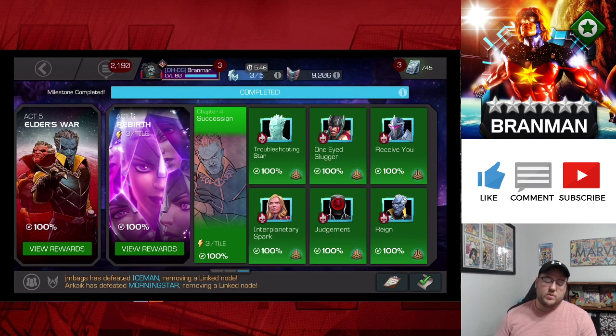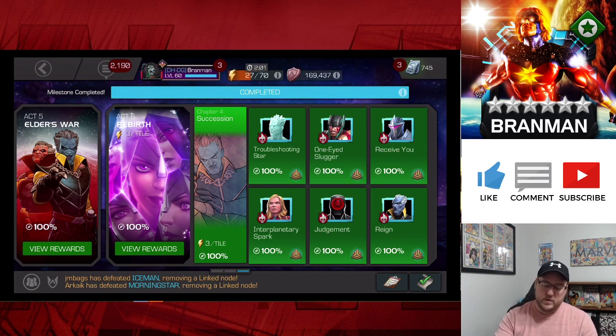We're going to start grinding for Abyss and finish up this season of AW and see where we stand. When July 4th comes around, if the offers are based on shards I probably won't buy any. If they're based on rank-up materials I probably will buy some. I just don't like the chance. If we can get some 6-star Nexus Crystals in there that'll make me happy, but I'm just looking for rank-up materials now to help me in my Abyss run. I do have the Horsemen stacked up and ready to go.